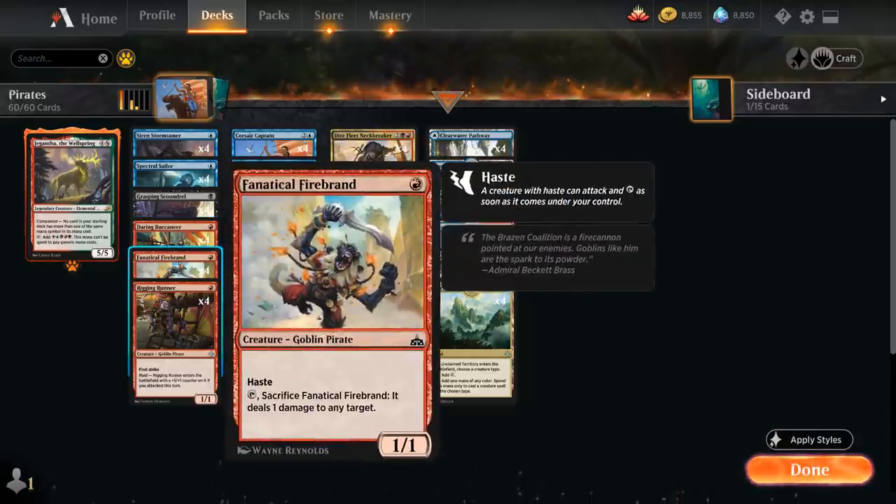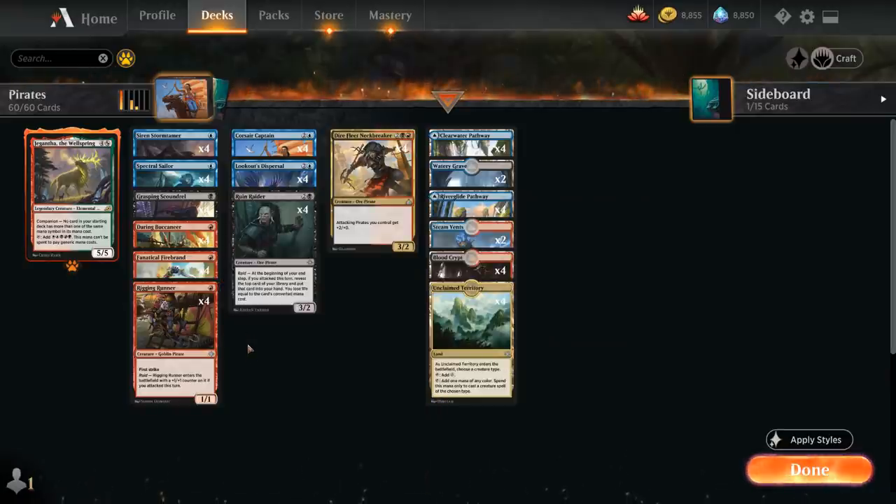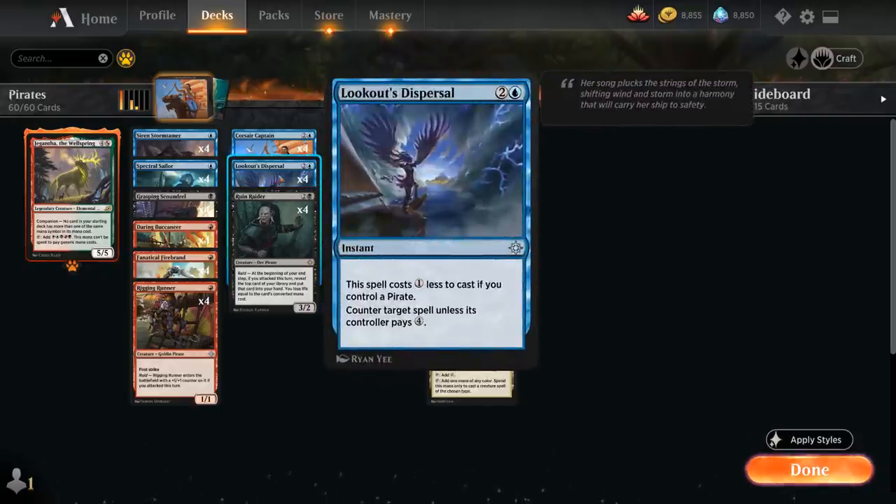Fanatical Firebrand is a one-mana 1/1 with haste that we can tap and sacrifice to deal one damage to any target, potentially taking out one-toughness creatures. Rigging Runner is a 1/1 with first strike and Raid — it enters with a +1/+1 counter if we attacked this turn, so it's usually a one-drop we play on turn two. We don't have real two-drops, but we can easily play two one-drops on turn two. Lookout's Dispersal is a three-mana instant that costs one less if we control a pirate, countering a spell unless the controller pays four — a nice two-mana counterspell.